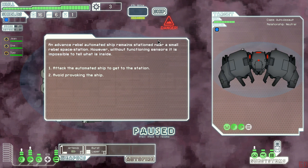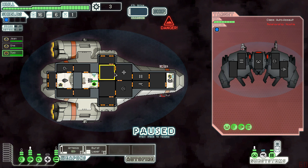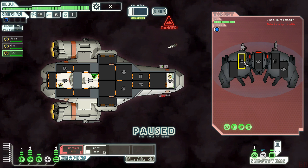Danger - an advanced rebel automated ship remains near the station. There's a rebel space station here. It's neutral right now - I could probably try to take it out. It looks like its weapon systems aren't powered up. Let's attack it. Oh, never mind, it powered up. So I'm gonna have my shield person go over to the weapons bay to get us ready. Without sensors we can't see in the room, so we could take a shot and not actually know if it's damaged.